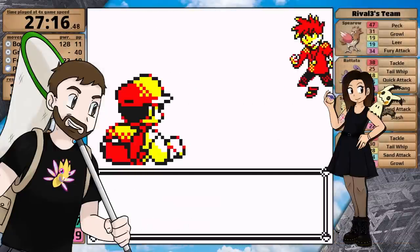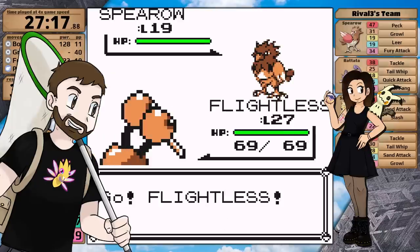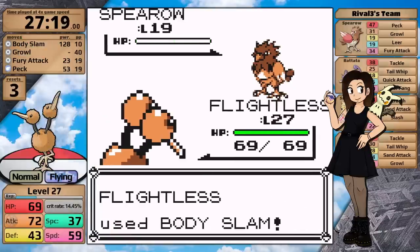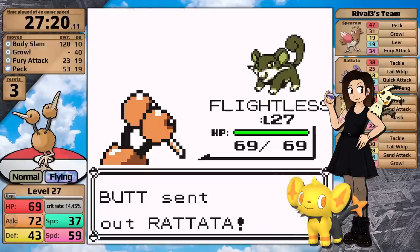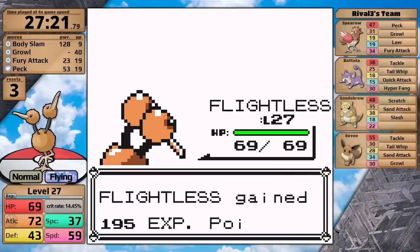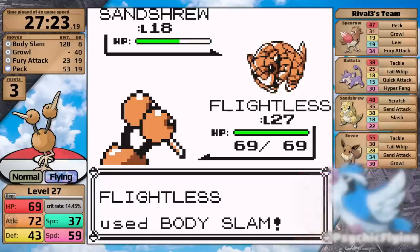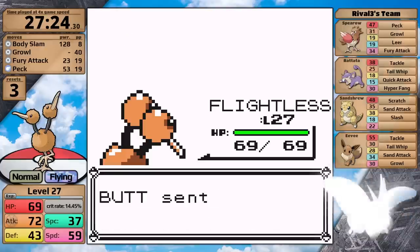My fiancée just messaged me and said she just found another Shiny, so I have to go check that out. She got a Shiny Shinx — pretty lucky because she does not yet have the Shiny charm, and she also found a Shiny Sneasel yesterday. Unfortunately, I have still not found any Shinies in Scarlet and Violet, so I'm hoping I'll find one soon. By the way, keep tweeting at me at Psychic Flying whenever you find a Shiny Venomoth.